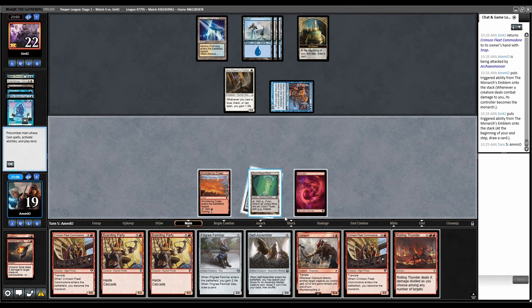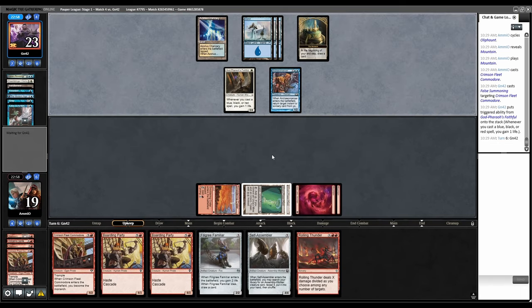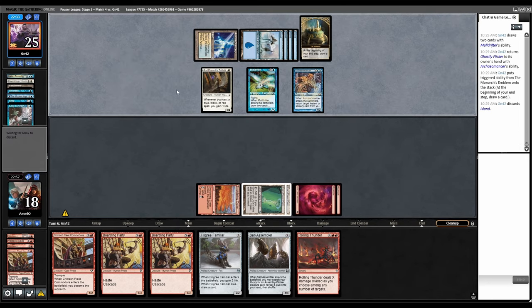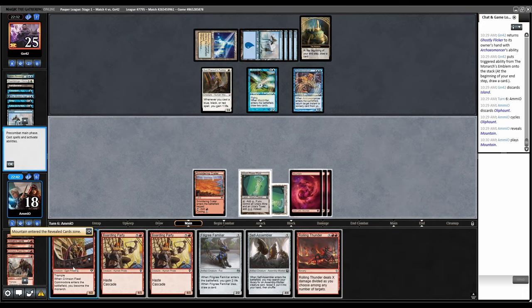Cycle Oliphant, make sure we hit our land drop. We've got to force our way through — they're going to counter it but what can we do? Play Crimson Fleet, they counter it. Hopefully next turn we can play another Crimson Fleet or Boarding Party to steal it back. Moldrifter, Ghostly Flicker — yuck. I can't Rolling Thunder both of them, so cycle Oliphant, grab a Mountain. I'm short on Boarding Party, so I guess I play Crimson Fleet, steal this back for the turn, then they'll steal it back. I think we just lose — they have Ghostly Flicker so now they can Ghostly Flicker infinitely.